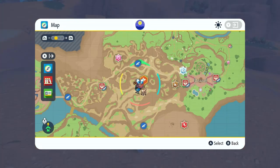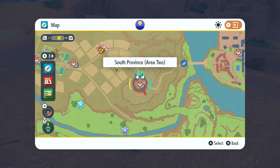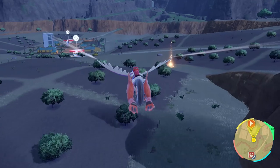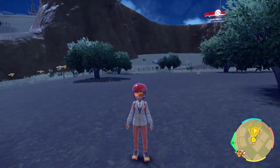Step number four: open up your map once more and head to the South Side, South Province Area 2, right there in one of those four squares — that is where you can find the Stored Power TM, which is the final TM required for this moveset to work. Unfortunately I couldn't show you exactly where the Stored Power TM was because I had already picked it up before.